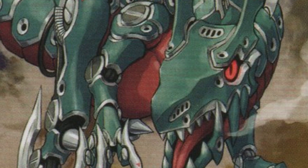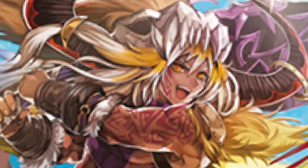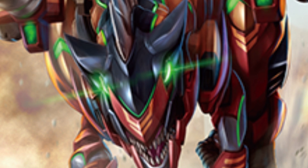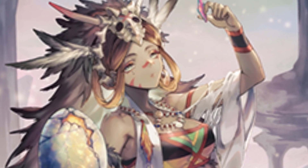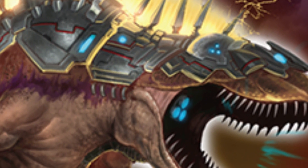Tachikaze has one rule and one rule only: eat or be eaten. Survival of the fittest in its most primal form still exists in some parts of planet Kray. However, one dragon learned that being strong isn't only achieved by being the most powerful creature, but that it can also be attained with strong teamwork. And with this we usher in a new age for Tachikaze — an age where nature's most powerful predators start working together. This is the age of Thundering Sword Dragon, Angerblader.